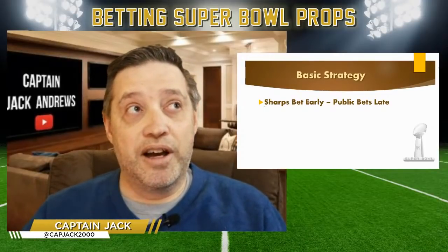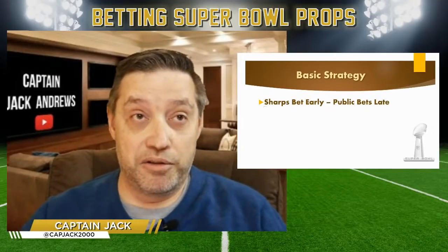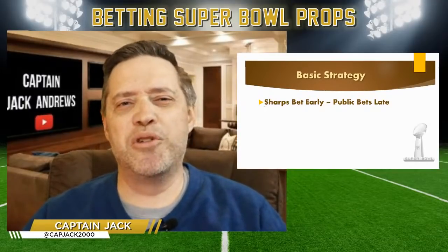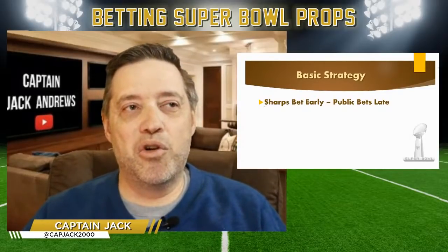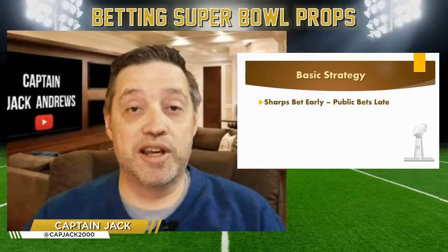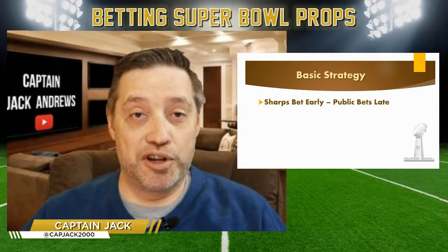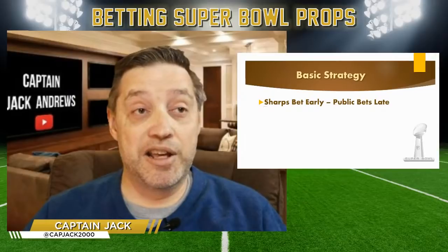Basic strategy tip number one: sharps bet early and the public bets late. Super Bowl props came out a few days ago. It used to be Westgate on Thursday at 7 p.m. Pacific time — that was when the props came out and everybody copied or tried to replicate their numbers. But over the past few years other books in Vegas have jumped ahead of Westgate, putting them out on Wednesday or even Monday.